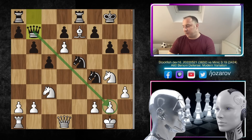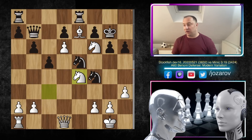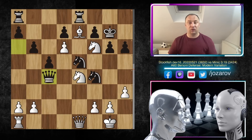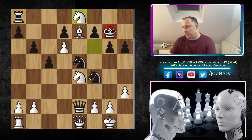Minic tried the checkmate threat on g2. We have knight to f6 — first check — king to g7, and now knight to e4, Stockfish cutting off the connection between the queen and the g2 pawn. We have queen to a6, queen to e1, queen to c4 — Minic is trying to get more pieces into the defense, maybe getting the queen to e6. Even if you try queen to e2 to simplify by trading queens, this is again not working.